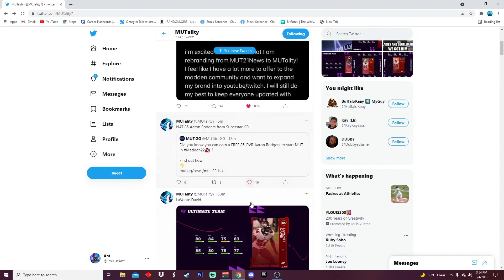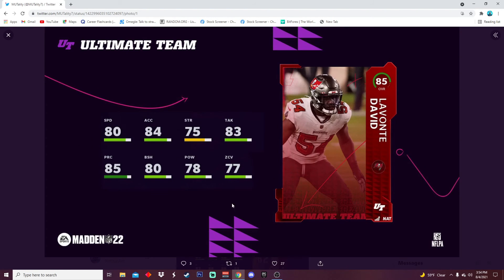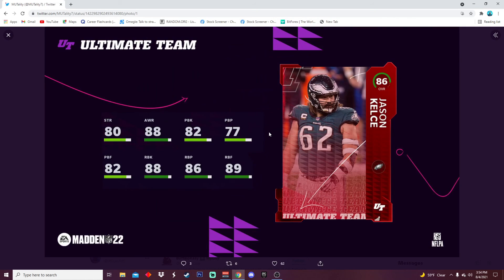They also released Avante David — 80 speed, 85 play recognition, power moves, block shed zone. He's kind of slow but decent I guess. Then we got Jason Kelce at center — just a decent card overall, nice run blocking, decent pass blocking. Who knows how important the linemen really are though, honestly.